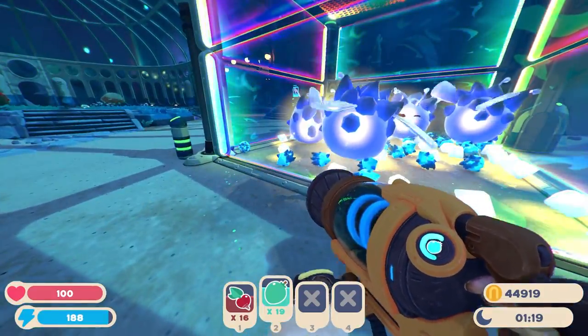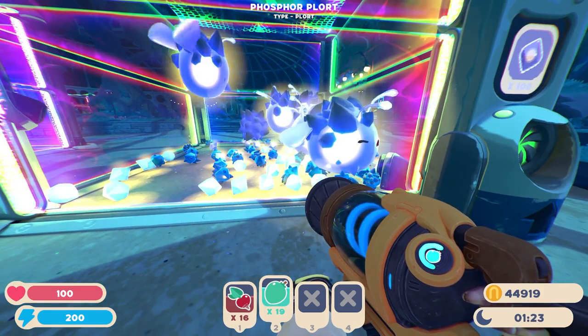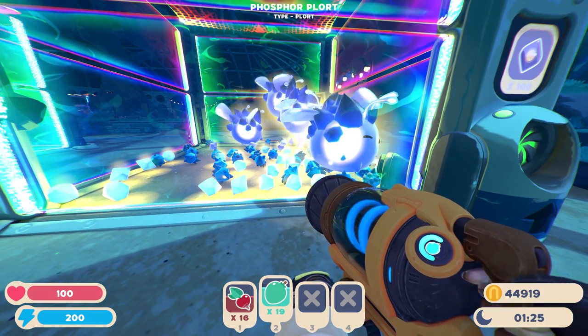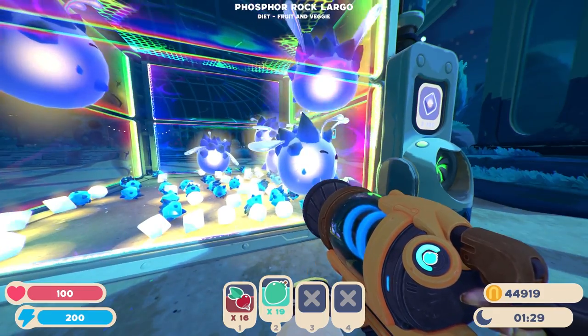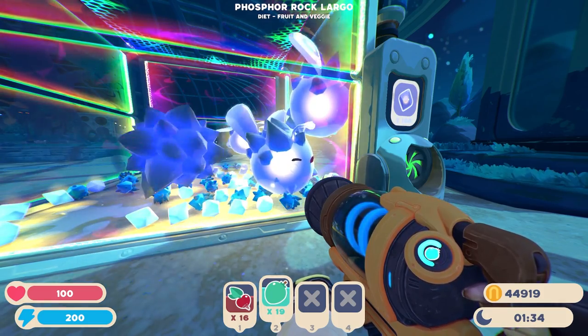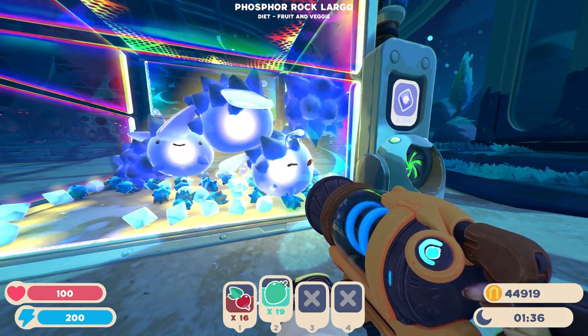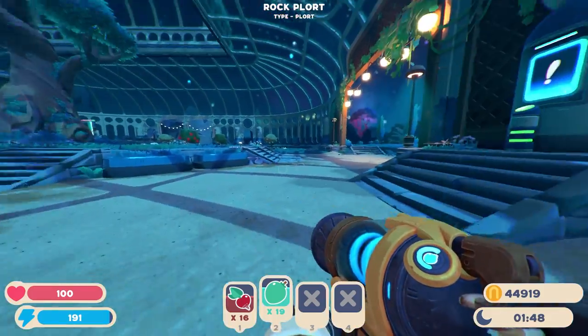Also, always feed your slimes their favorite foods, because when you feed a slime its favorite food you get two times the plorts. These guys' favorite food is either Q-berries for phosphor slimes or Heartbeats for rock slimes, so you can feed them either one and get two times the plorts.